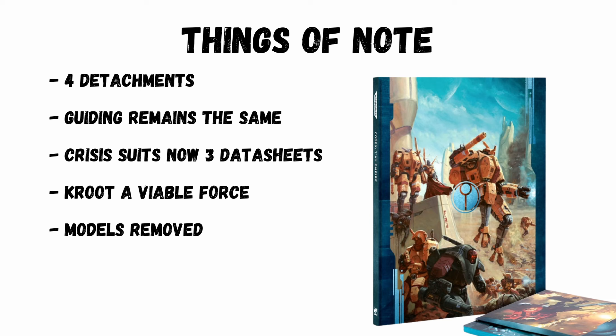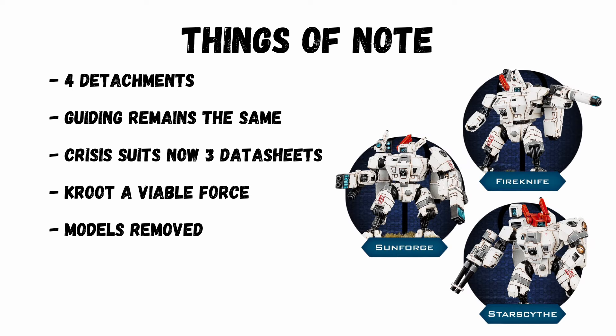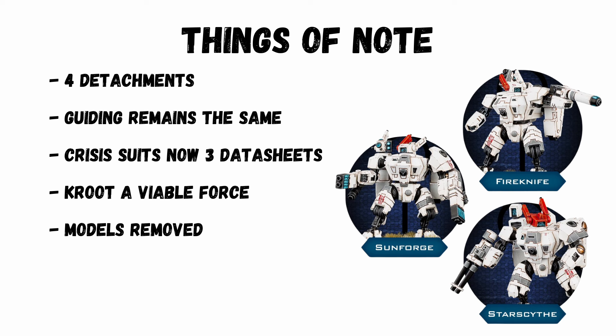Some things of note! There are four detachments — one for the Kroot, and there's still Mont'ka, Kauyon, and Kauyon variants. There are not as many as in other codexes, which is a bit strange. The guiding mechanic remains the same. Crisis Suits have been split into three datasheets with fixed weapons and no Cyclic Ion Blasters.